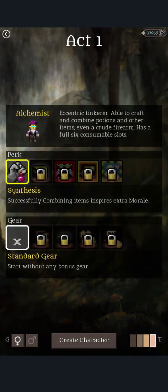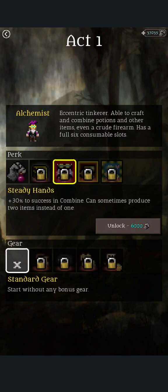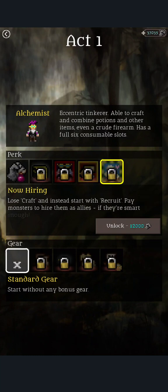I've basically played all the unlocked characters except for the alchemist, so let's play him. The eccentric tinkerer — able to craft and combine potions and other items, even a crude firearm. He has a full six considerable slots. He's got Archaeologist, which senses legendaries — you're more likely to find legendaries than normal. Steady Hands gives a better chance to succeed at combining, and can sometimes produce two items instead of one. There's also Gunslinger: you reject melee weapons and begin with a pistol instead of craft, and you can unlock a second pistol later. You can actually recruit people if you want to with the alchemist.